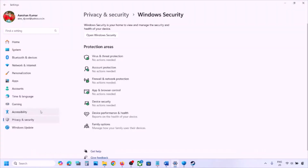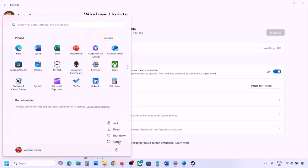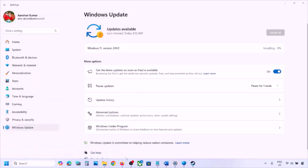The next step is to perform Windows updates. Go to Windows Settings, go to Windows Update or Update and Security, and click Check for Updates. Install all available updates, then restart your computer. After the system restart, launch the game and check.